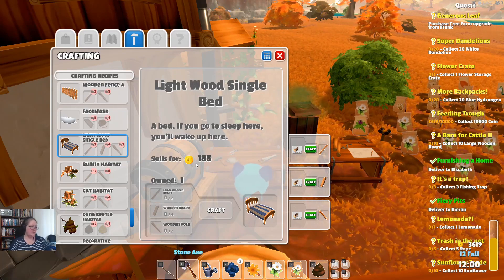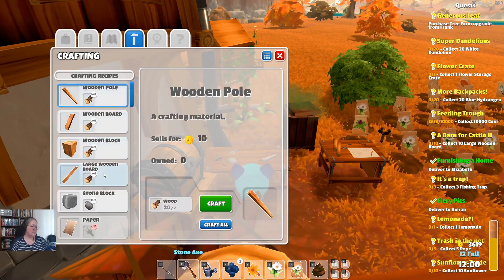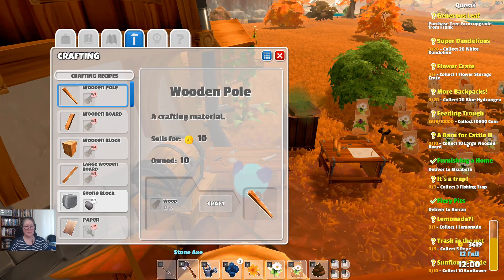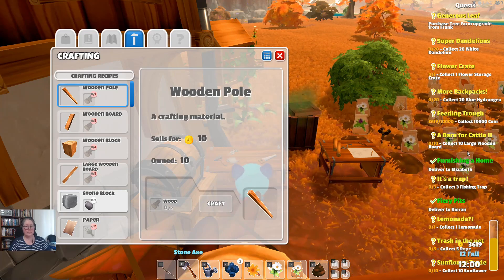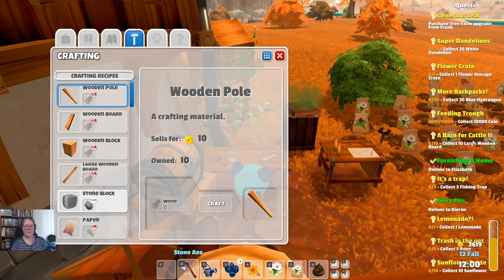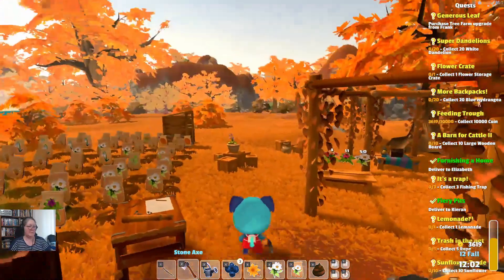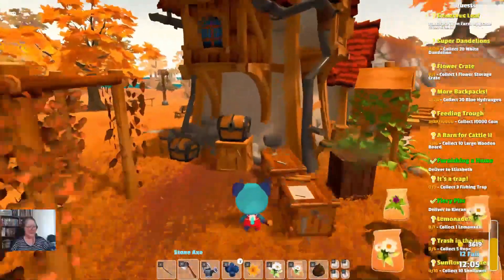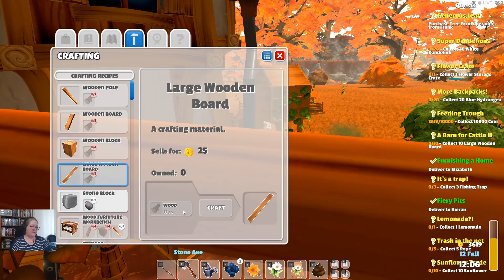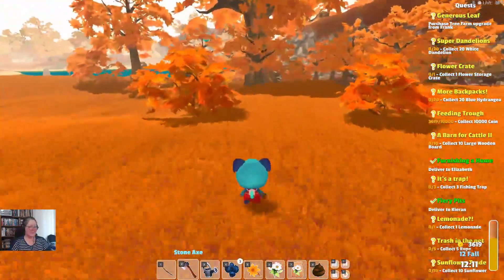Ten large wooden boards — let me see if I have enough. I do have enough. I think I created a bunch of wooden poles by mistake. Let's go see what we need for our large wooden boards again. I need five of five wood, so I need 50 wood. Let's go grab ourselves 50 wood and get this out of the way.